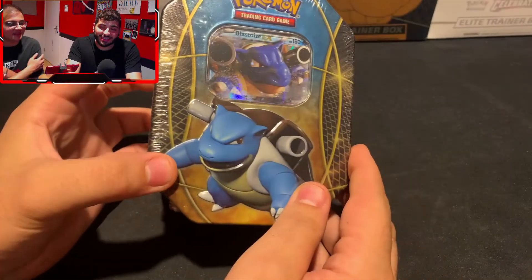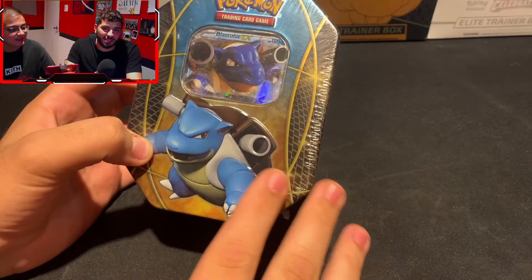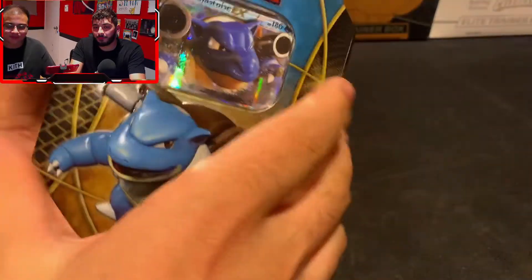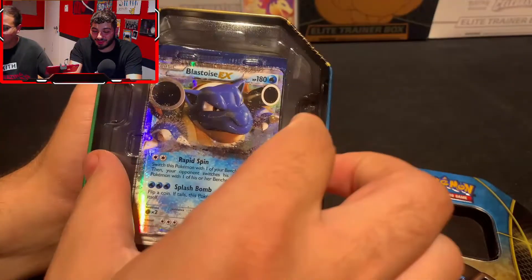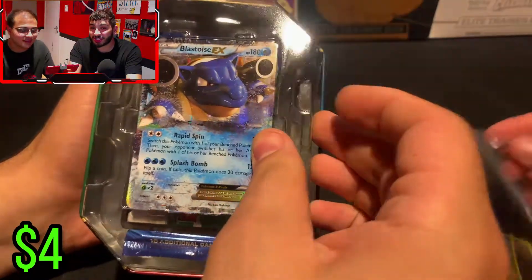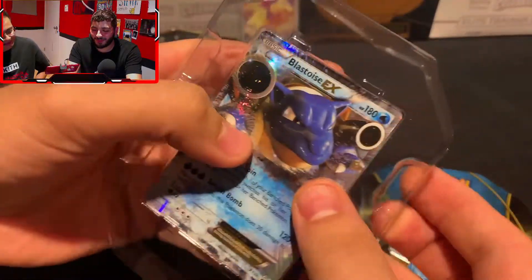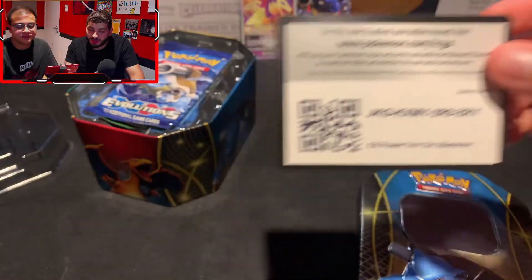I'm going to go ahead and open the 2016 tin. I've seen these have Evolutions, even Steam Siege, which isn't that great of a set, but these came out during the XY era — there were no Sun and Moon packs. We want to see how these differ from each other. Going ahead and pulling out this nice looking Blastoise EX. This is quite an expensive video, so if you guys haven't already, leave a like, leave a comment, engage with the video. And we have the code card for all you coders out there.